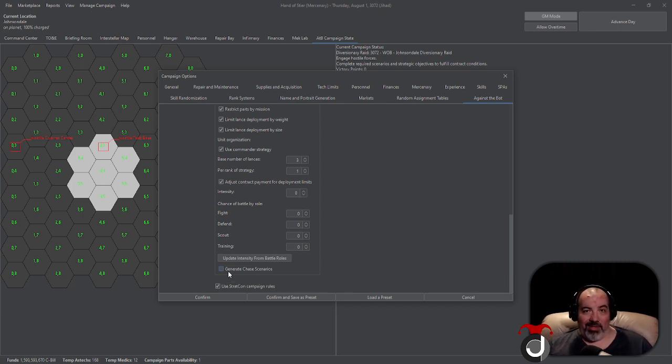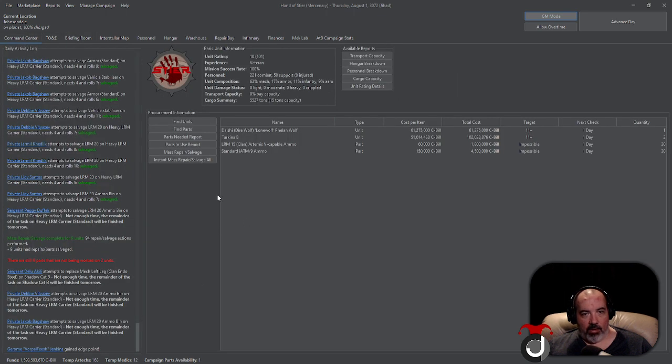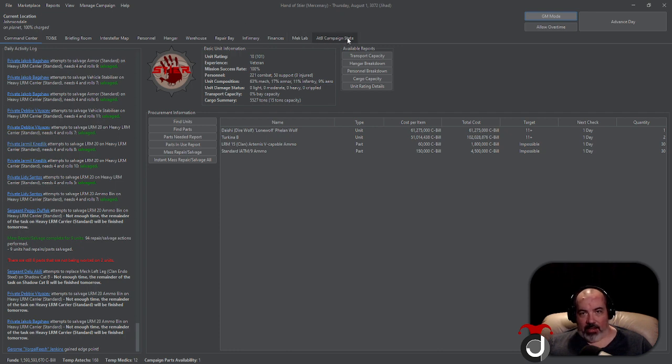My group never really liked chase scenarios, so your mileage may vary. When you turn StratCon on, go to the Command Center and all the way to the right of the tabs you'll see 'ATB Campaign State.' You'll then be greeted with this window. I'm using the Hand of Styre campaign that we stream on Saturday nights as an example. We're currently in the middle of a contract, so I'll briefly go over the different sections and how they interact.